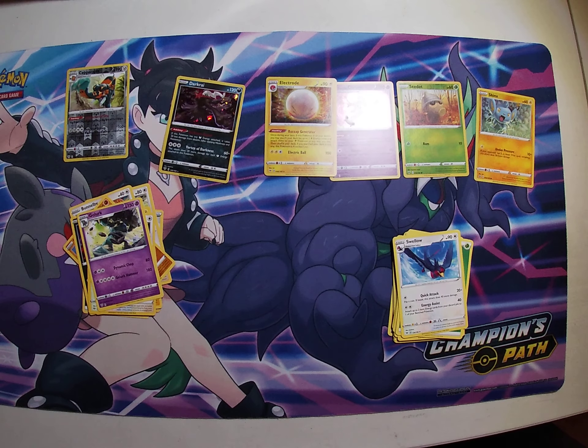Here's my one pack. Dark Energy, Struggle Gloves, Boltund, Corviknight Squad, Bonnie, Pangoro, Dino, Electric, Rillaboom, Crabrawler, Reverse Holo, and a Golurk.